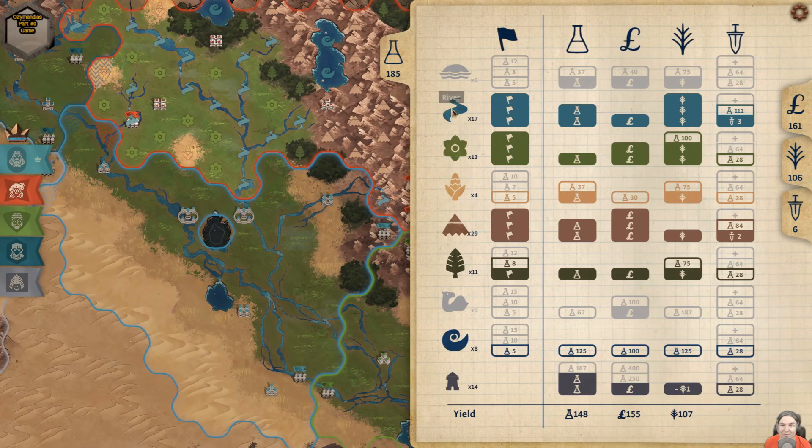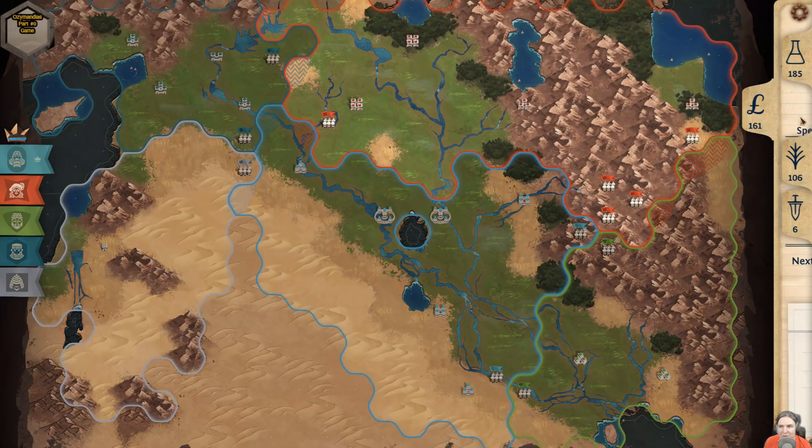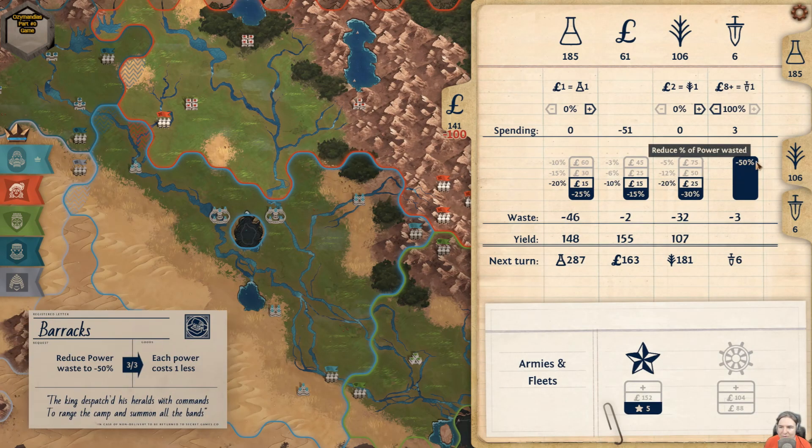Here are all the tile types: rivers, islands, grasslands, plains, hills, forests, deserts, and the sea. Any tile with a city on it counts as a city tile type instead. Each of these grants you resources every turn, depending on its type and any yield techs acquired.